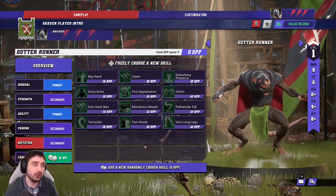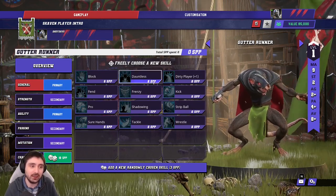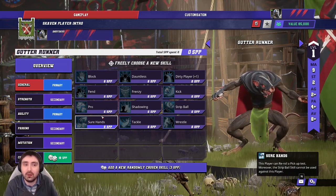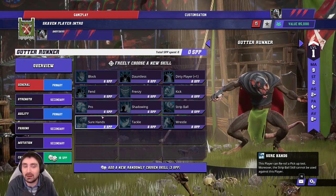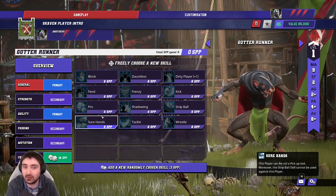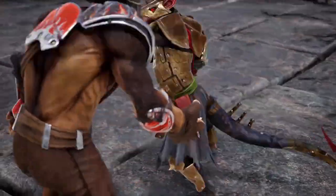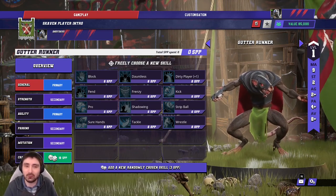That's not to say you should random every time, but while you don't mind and there are so many possible Gutter Runner skills, randoming seems like great value. Gutter Runners only need three star player points to try for a random, so you could score a touchdown in the next game. If you've got the money to recycle a runner if it's rubbish, why not? It's a great idea to keep your costs down early in the game.